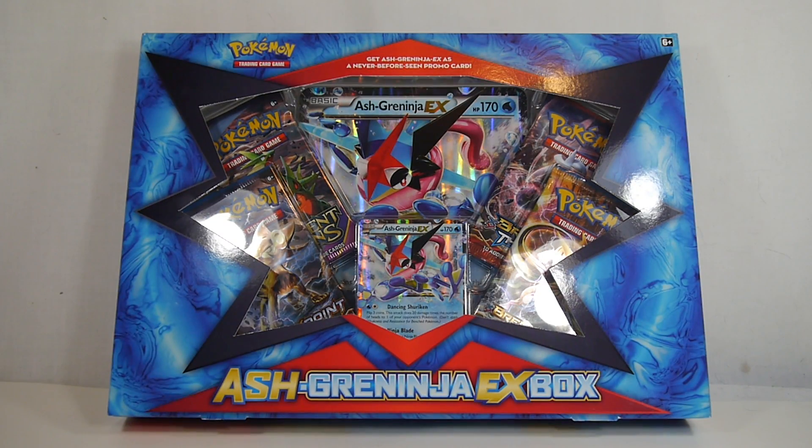Hey YouTube, Shikun Shinomi here with an unboxing of the Pokémon Trading Card Game Ash-Greninja EX Box. For those of you that watch the anime, you know that recently Ash's Frogadier just evolved into a Greninja, and when he did he had this spiritual connection with Ash and it transformed him into a different form. He totally kicked butt, and we will see this guy a ton more in future episodes, but for now he is dubbed Ash-Greninja EX because of his connection with Ash.